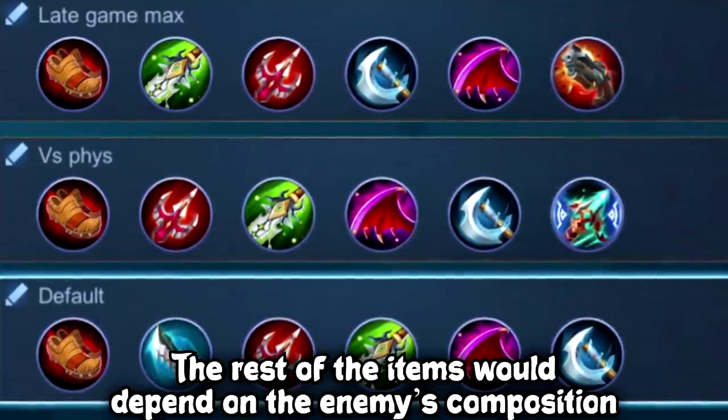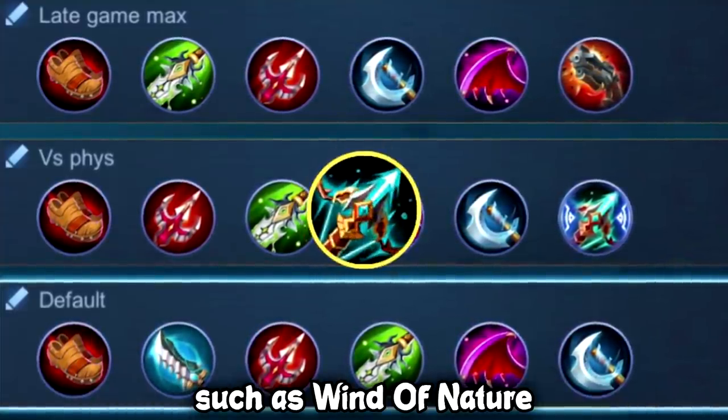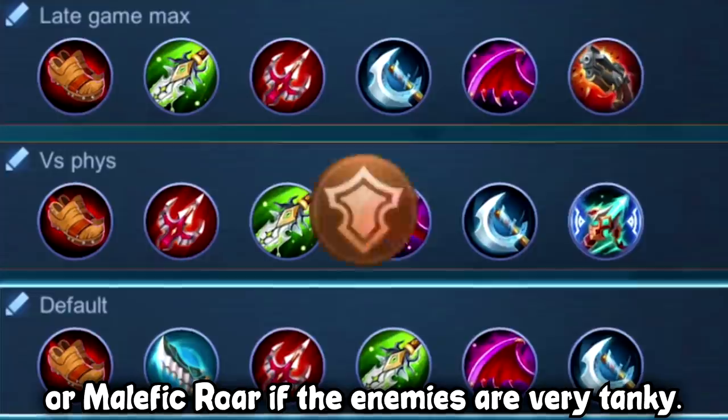The rest of the items will depend on the enemy's composition. You can build him more defensive items such as Wind of Nature against heavy physical damage, Athena's Shield against magic damage, or Malefic Roar if the enemies are very tanky.